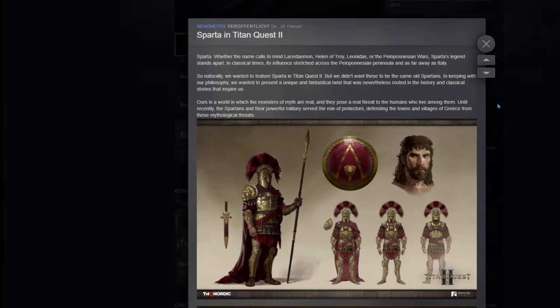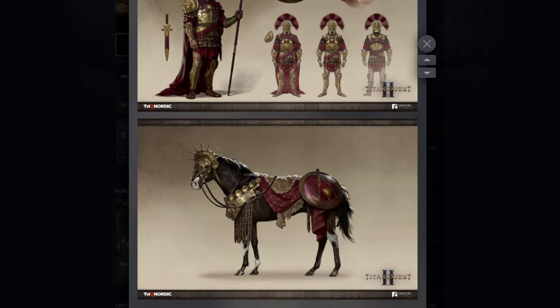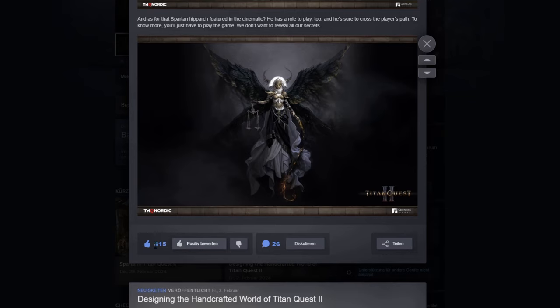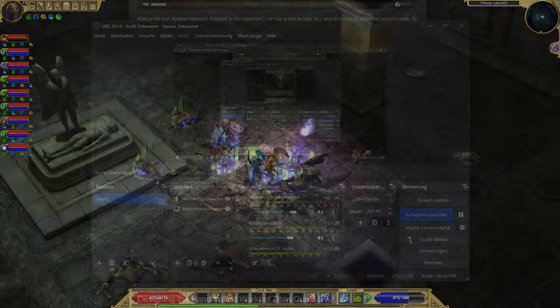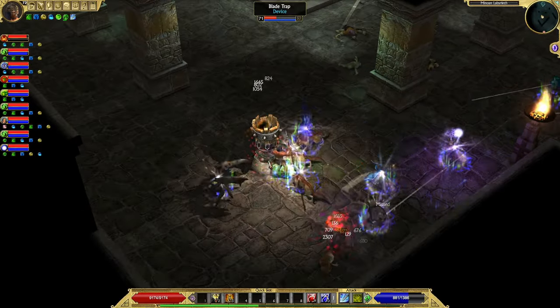The March update has dropped. The title is Sparta in Titan Quest 2. We don't get any in-game graphics this time, but in return we get 5 good artworks and as usual explanatory texts. So let's go over all the new content one by one. I will summarize the texts — if you want to read them in full, follow the link in the video's description.